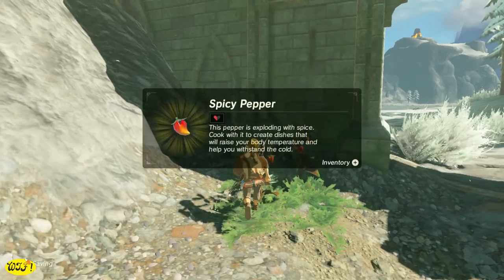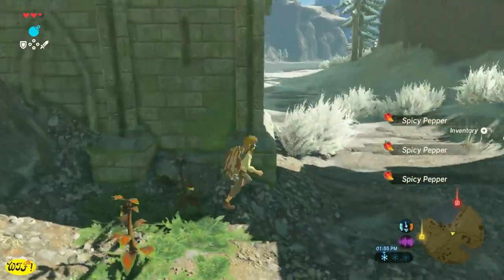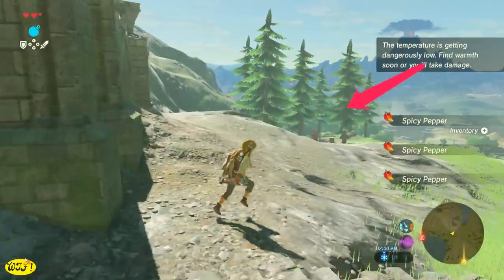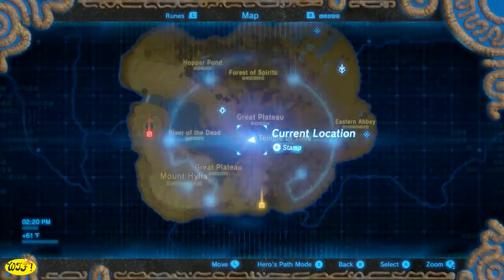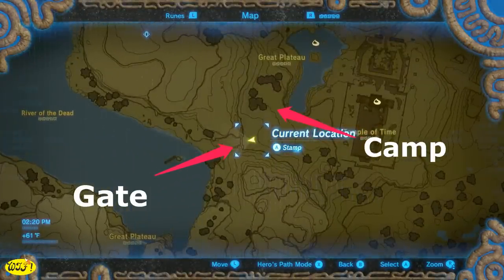A couple more things before we head to the last two shrines: we can go right here to the gate that opens up to the cold climate area, and we're going to find some spicy peppers. The camp I snuck into earlier also has some spicy peppers. Now let's cook a couple of dishes and then head over to the other shrines.